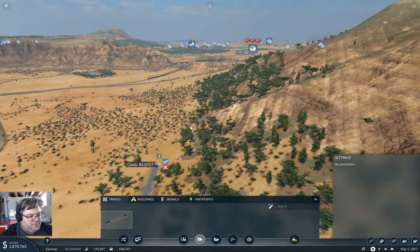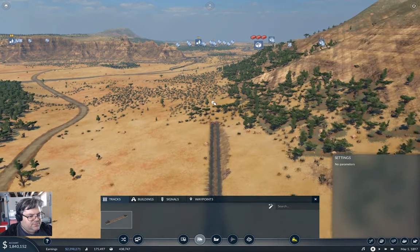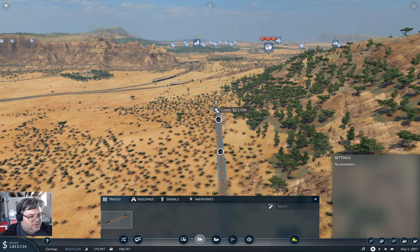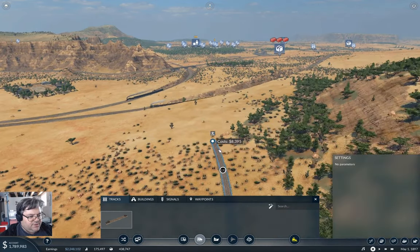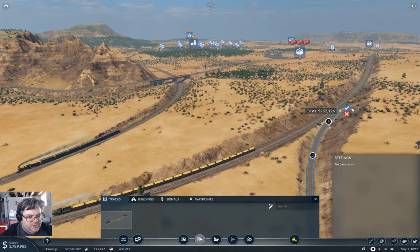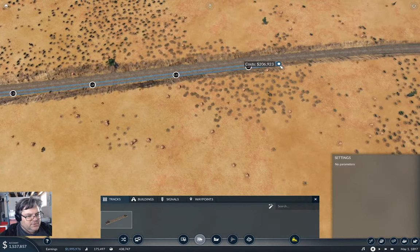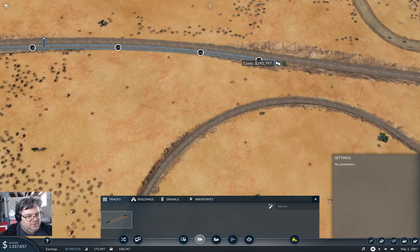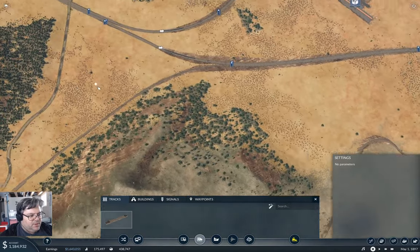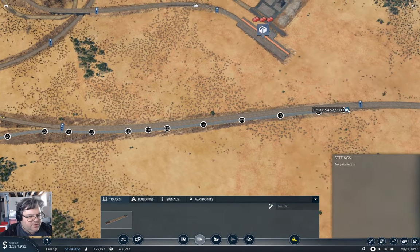I definitely want to come in on that side. We'll just come over the hill here and then come in — hey yeah, I like that. We'll come in beside the main line here. Coming up here like this — I don't want to interfere with the mainline interhub freight.